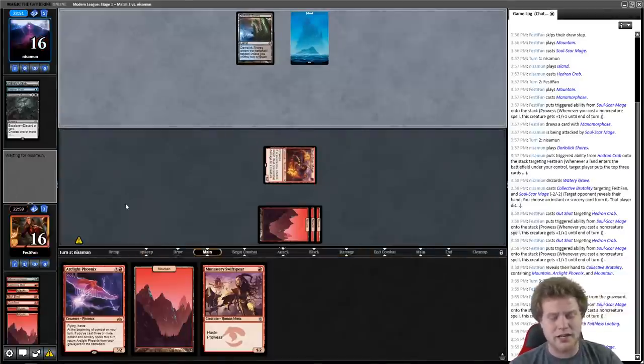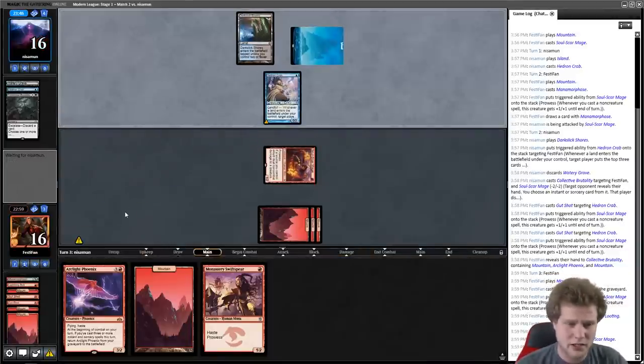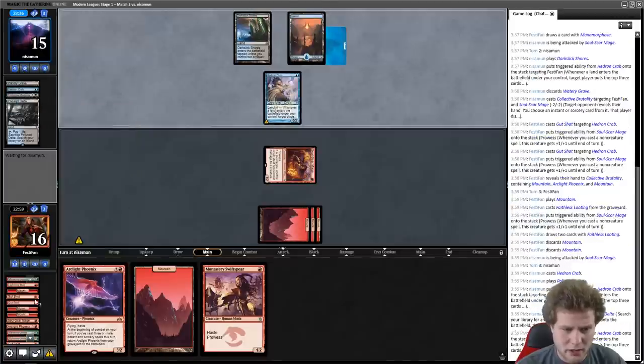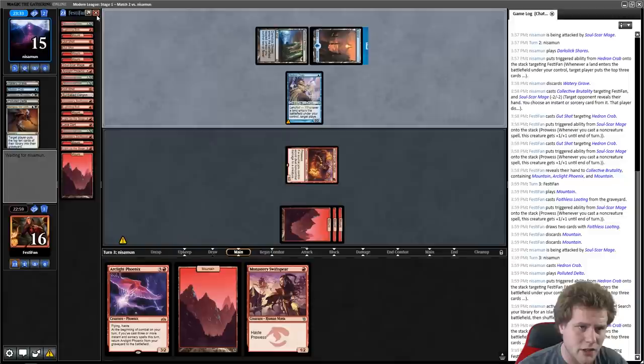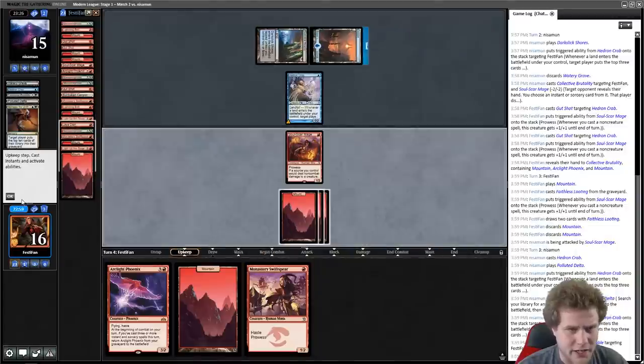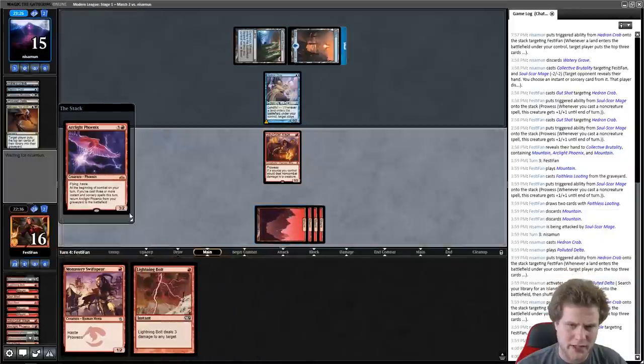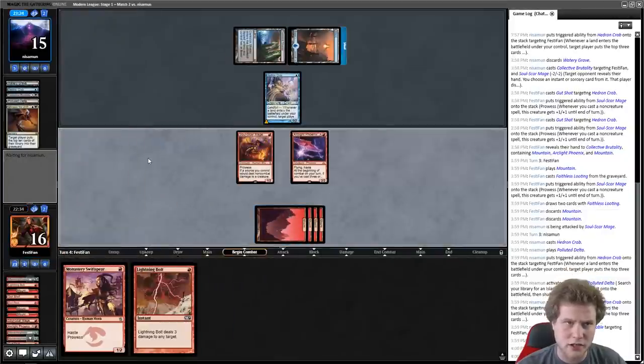Mill has a bit of a rough time with fast aggressive red creatures, so I think we might be okay here. There's an Arc Light now. If we get milled to another Faithless Looting we might use that. We got some Phoenixes and a Lava Dart. We only have two spells to cast, so in this situation we could Swiftspear and bolt, or just cast a Phoenix and attack. I think cast a Phoenix and attack — because if our opponent blocks we can Lava Dart the face and Soul Scourge Mage will kill the crab.